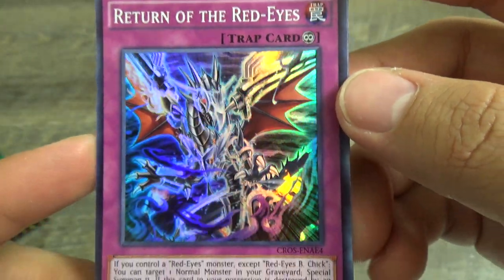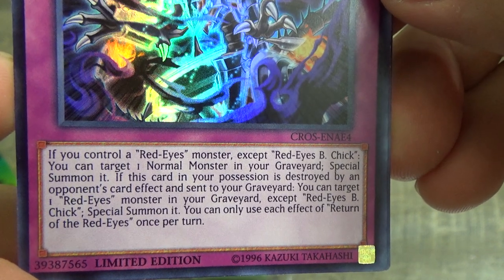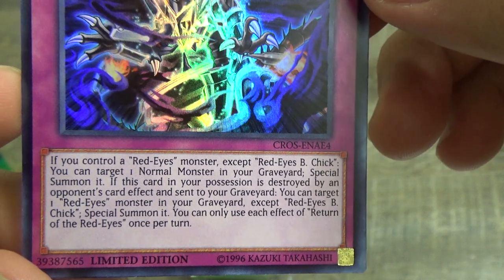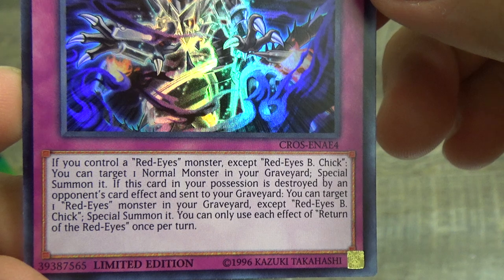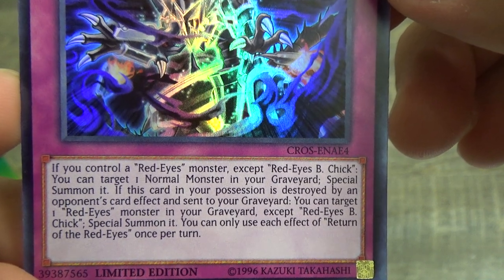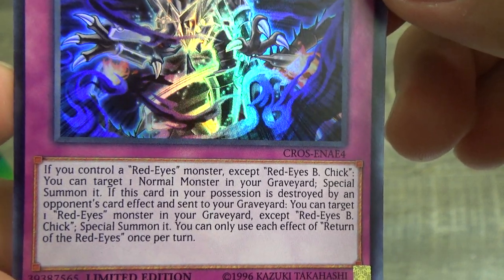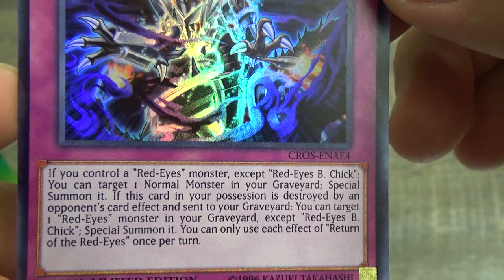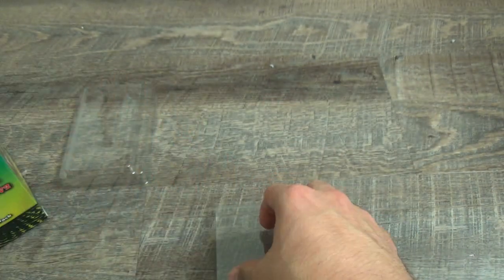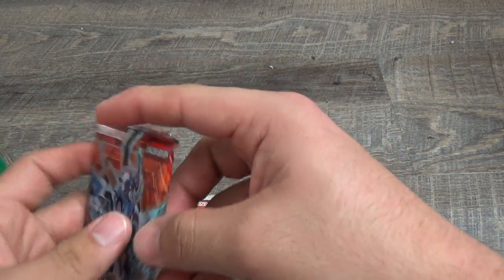Return of the Red Eyes — for all you Red Eyes fans out there, myself included, this card is going to be pretty awesome. If you control Red Eyes monsters except Red Eyes Black Chick, you can target one normal monster in your graveyard and special summon it. If this card is destroyed by opponent's card effect, you can target one Red Eyes monster in your graveyard except Red Eyes Black Chick. I really wonder what we have against Red Eyes Black Chick.